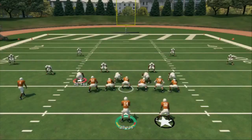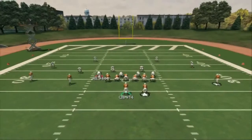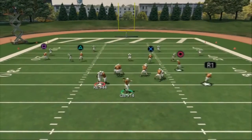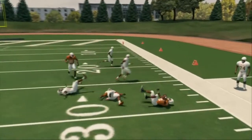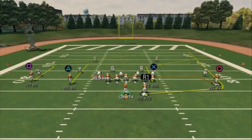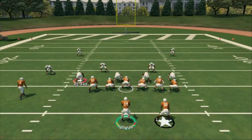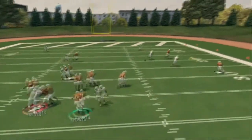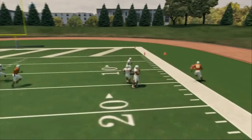The next read on this play: you look to the corner route. If there's a zone flowing out to that, then check and go to your halfback wheel route as your second read — we already discussed how that crushes man coverage. The easy progression is: snap, look to the corner, then look to the wheel, then look to the drag, then look to the corner route on the right side of the field.